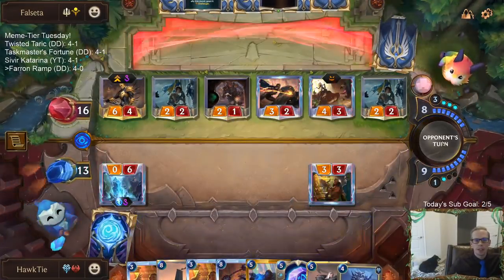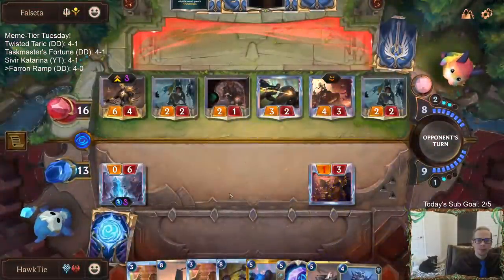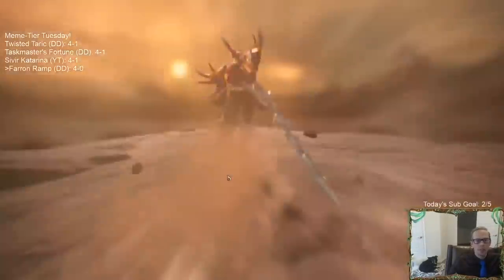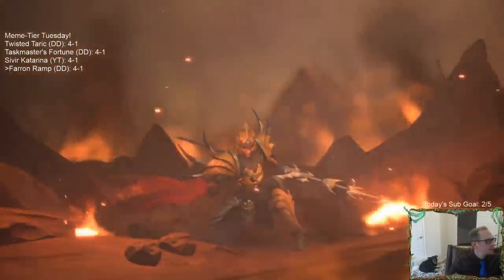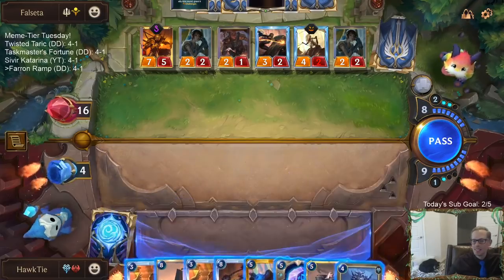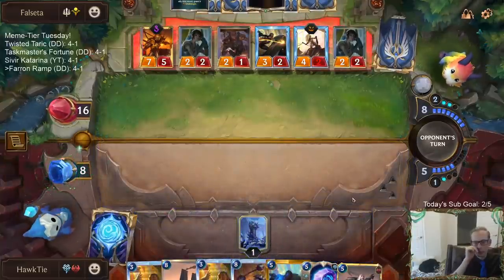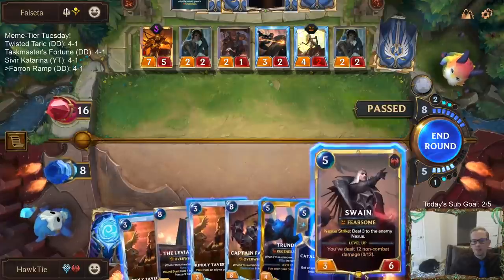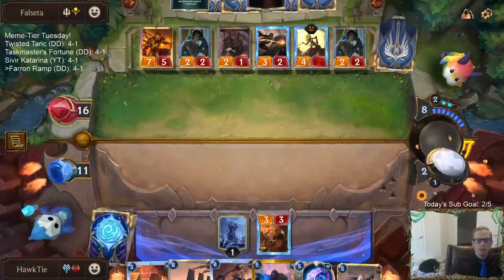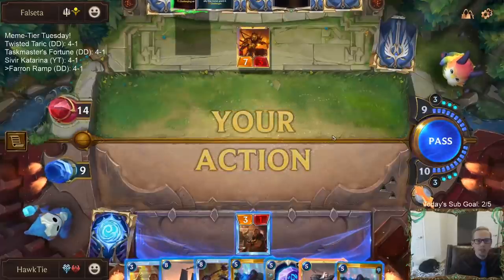We'll take the 4-1. Let my opponent do their cool stuff — they could definitely play their deck in Ranked, and their deck is the best in the game right now. Splatter Ravine may do something. I know it would be good to play the Swain, because you know, leveled-up Swain then Leviathan — but they have Jarvan with the Cataclysm, so I can't really just play Swain immediately.